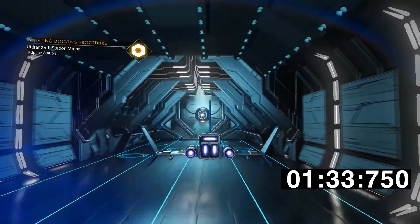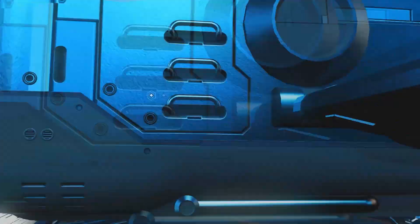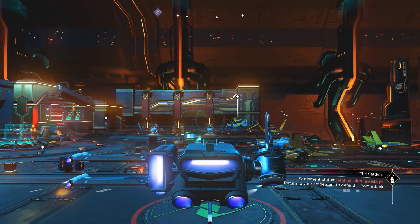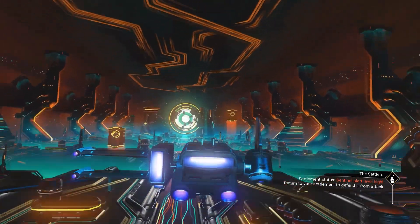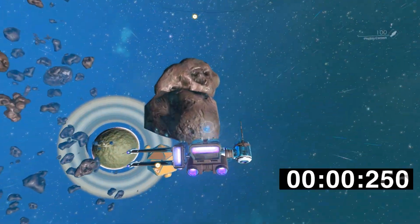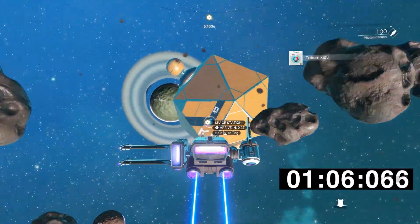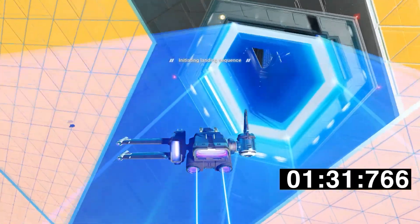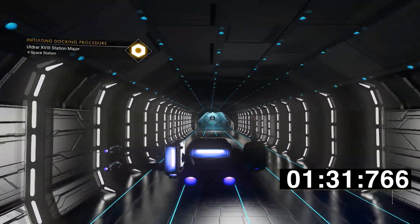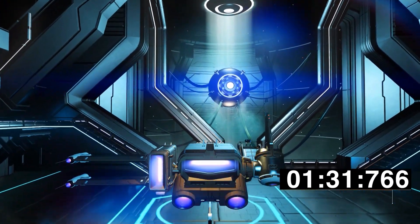I thought the fighter would have been a little bit quicker, but this is why we're doing these tests. The nimble explorer ship is next — going inside you can see it is completely bog standard. Flying out of the Anomaly, the results are in and it's very surprising: the explorer beats the fighter at one minute 31 seconds 0.766.